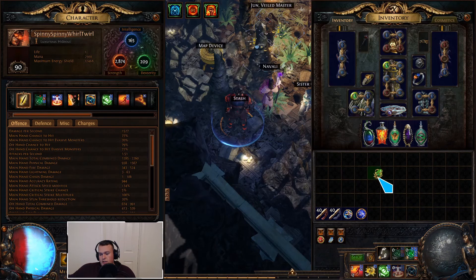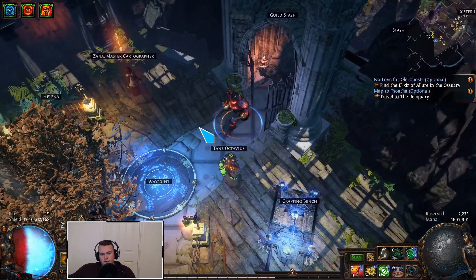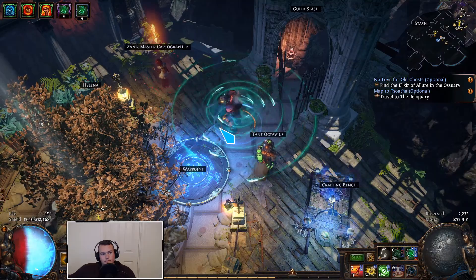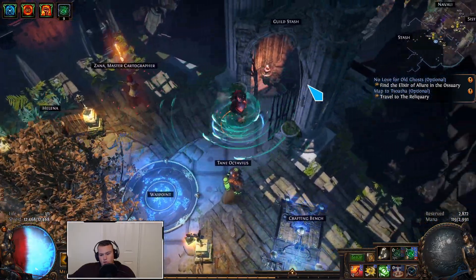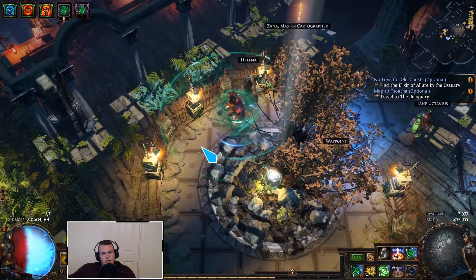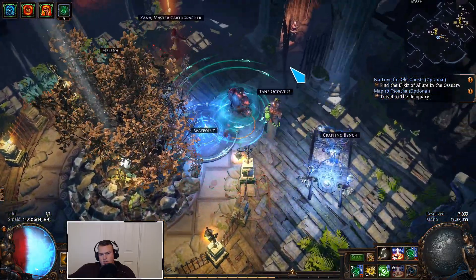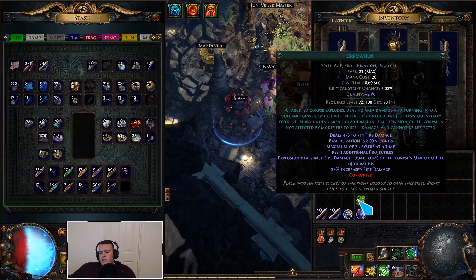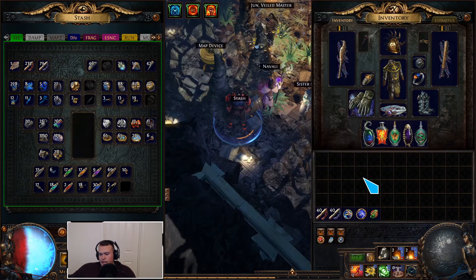This is what it looks like with Blade Vortex on with 300% increased AoE. It's bigger than normal, but if you swap over, it really doesn't look much different between big AoE and not big AoE. So that's why I swapped off of it and went with Cremation instead.